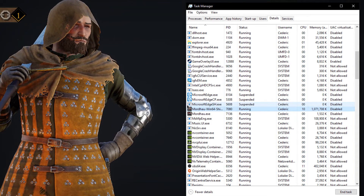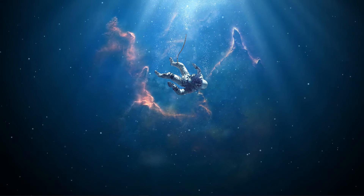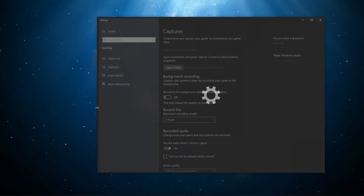You can now close your Task Manager and the game. Search for Capture to open up your Capture settings. On this window, select to turn off the Background Capture while playing the game.